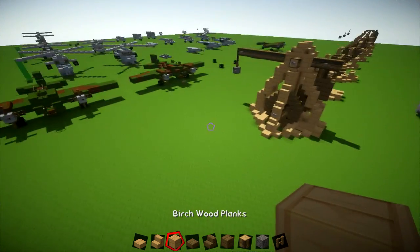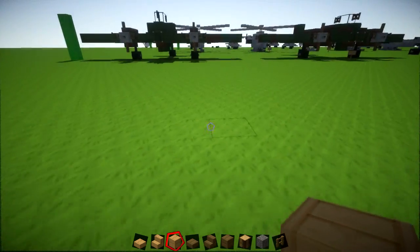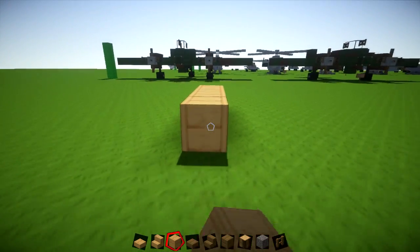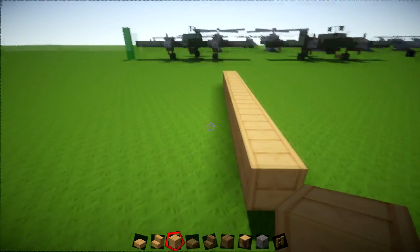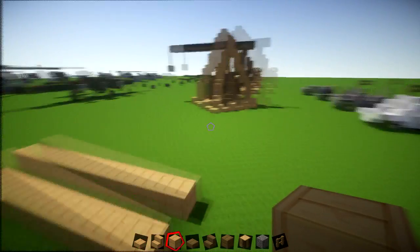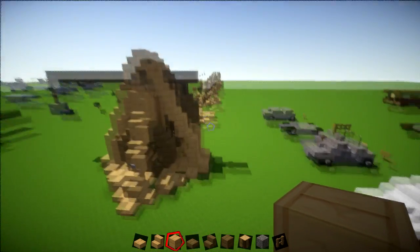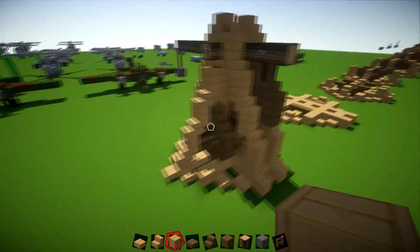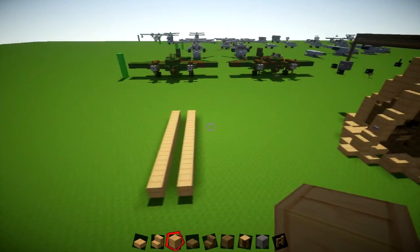The first thing we're going to do is lay down the base. With your base colour, go forwards by 11 blocks. Then one block over, do the same. These two rows determine the direction of the build and the other parts work around them.